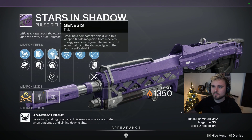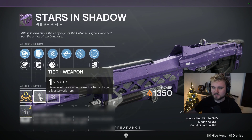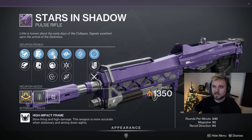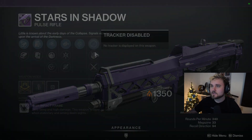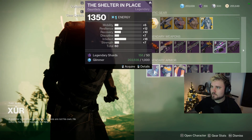Stars and Shadow has Kill Clip and it's rotating through a variety of other perks as well. The other perks don't seem all that enticing, but Kill Clip and Dragonfly with a stability masterwork is pretty solid. Stars and Shadow pulse rifles are in right now, so you might want to snag that if you don't already have a good roll.